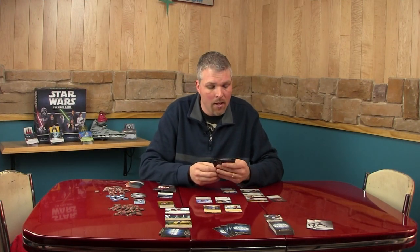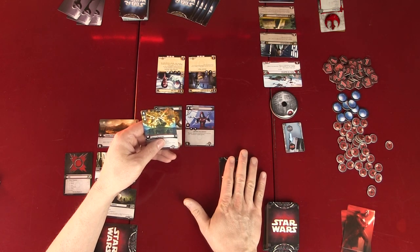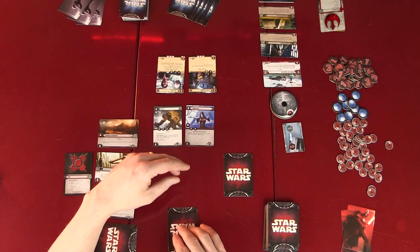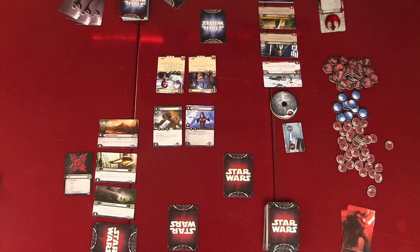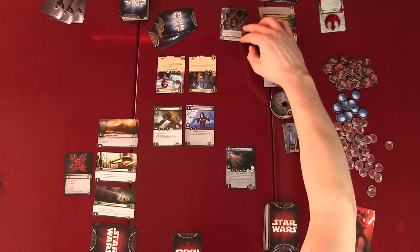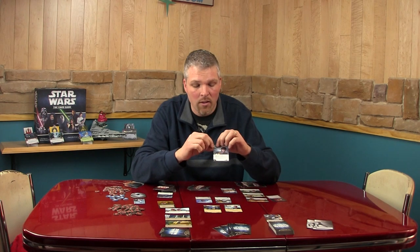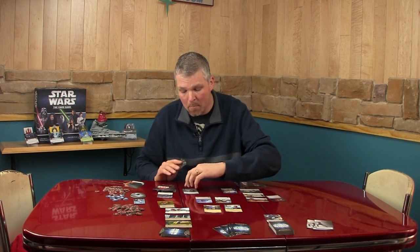The way the edge battle takes place: starting with the attacking player, you place one card face down. The defending player then places a card face down. It continues back and forth until two players consecutively pass, then all the cards are revealed. In the edge battle, you're looking at the little silver dots on the left-hand side of your card — after the edge battle resolves, the winner is whoever has the most of these circles, called force icons.